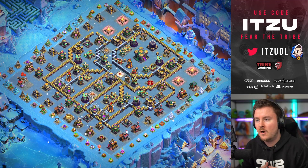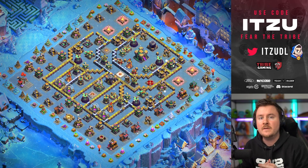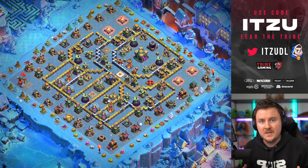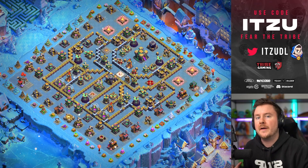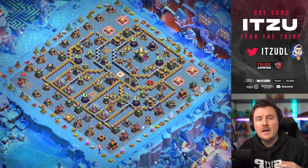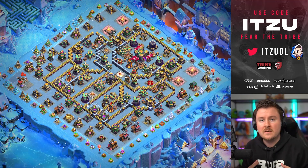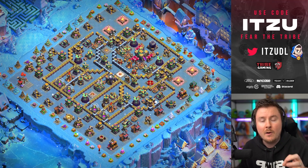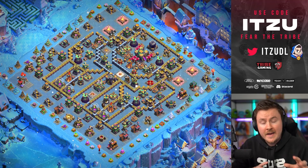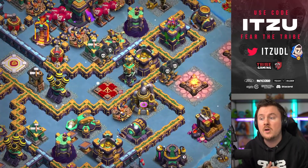A couple of weeks ago, I actually got this base link from Freestyle, the base builder from Germany, which is pretty good. This is a solid base which he built and it's already looking pretty annoying. But one of the most important things is actually a couple of key defenses and the traps. The traps can be such an important difference and game changer that we're going to talk about how you should place your traps.